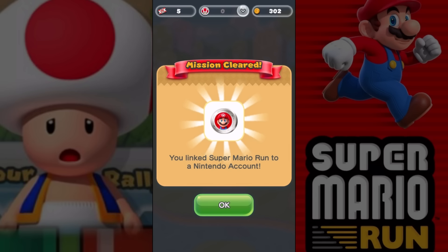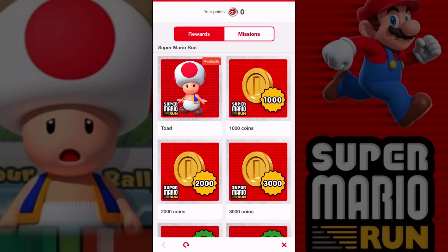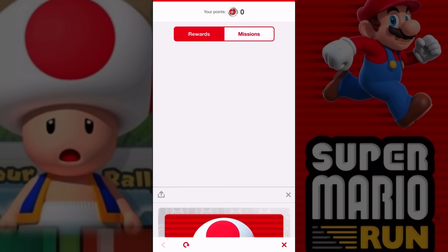Anyways, we're done. We got the Nintendo account. You link Super Mario Run to a Nintendo account, and you have zero points. That kind of stinks. But what is available - we got free Toad!